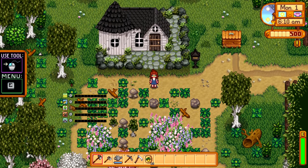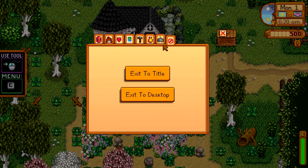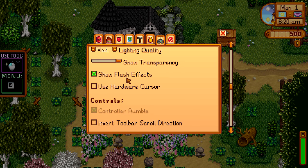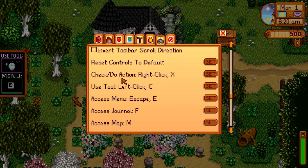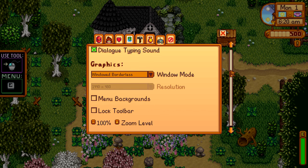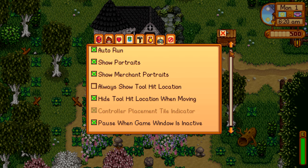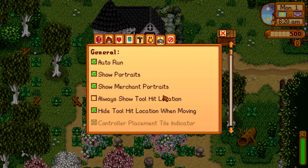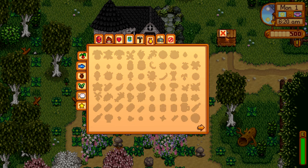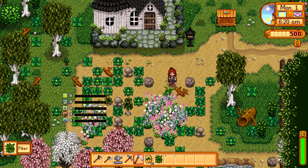Can I move this stuff? Because that's a little bit annoying to be right there. I wonder if there's an option for that. Gameplay. Sounds. Menu backgrounds. Maybe there is an option but I don't like it being right there. This is one thing about mods — sometimes you've got to adjust things. I'm not sure how to move that, but we'll leave it for now. I will mess with that in a bit.